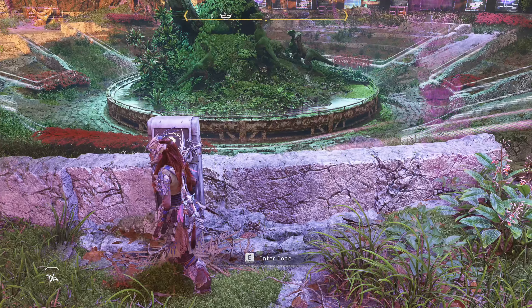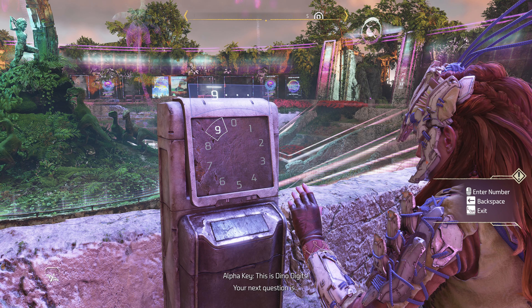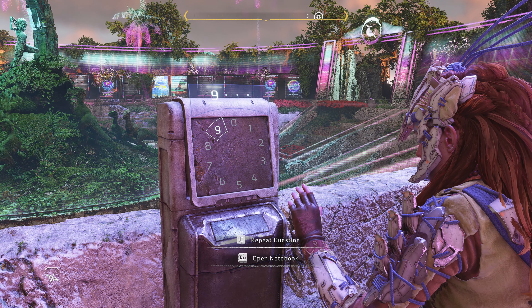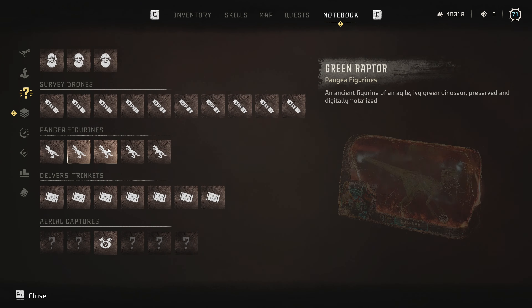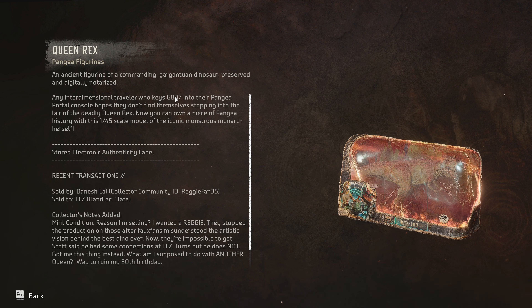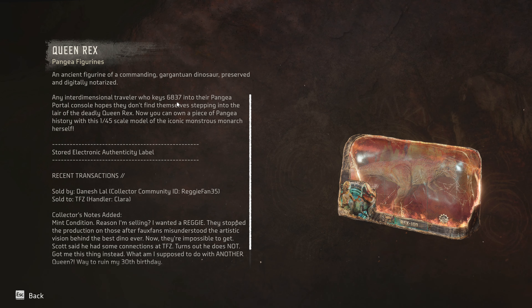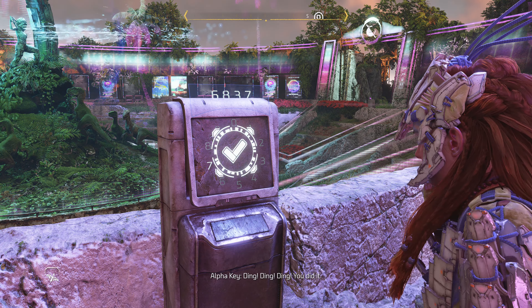Now I just need to match the numbers to the questions. This is Dino Digits. What was the portal code to reach Pangea in the original Pangea holo? Pangea code — this is 6-8-3-7. So it's not exactly in order of the console, I need to be careful. Let's try 6-8-3-7. Nice! The dinosaur hologram appeared. So what happens if I get all five?